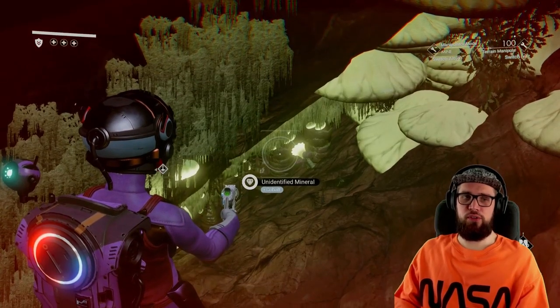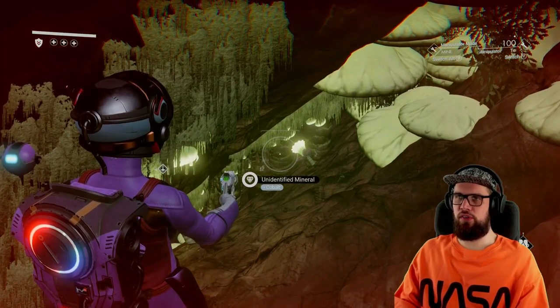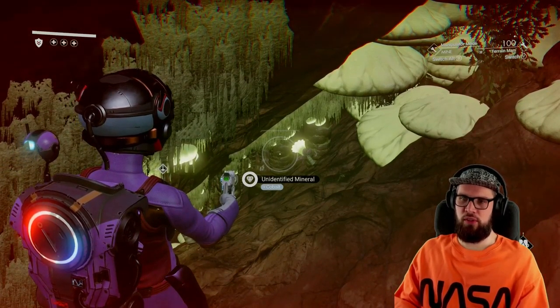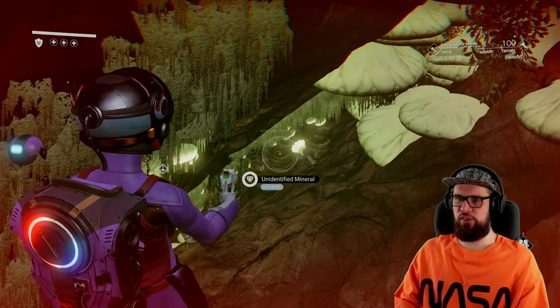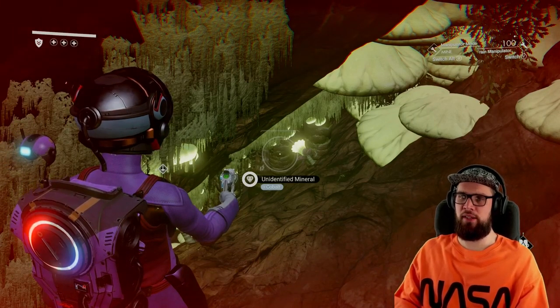Go to your multi-tool, select the terrain manipulator, and install the dehydrogen jelly and the carbon nanotube to repair it. Now you are able to use the terrain manipulator to dig holes for survival — you can shelter inside for storms or wait until your shield recharges from the toxicity levels on this planet.